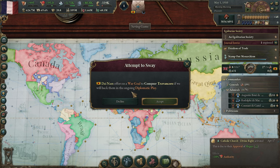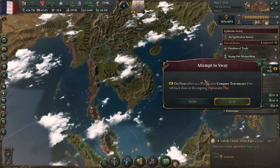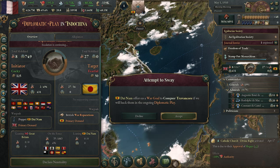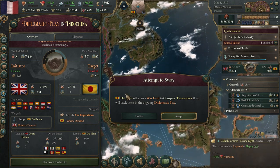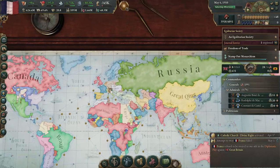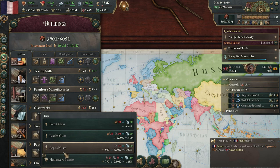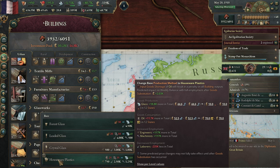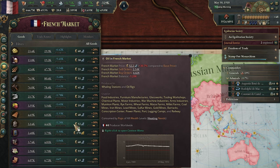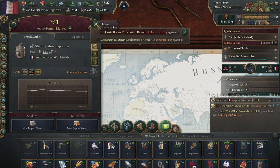Took care of that revolt. Conquer Travancore — if we will back them in the diplomatic play. Who are they in a diplomatic play against? The British. Nah, I don't think so — that just seems like too much of a headache for me. We've got plastics. Now plastics require oil and we already have a shortage of oil, so I actually don't think that'll do much for us.